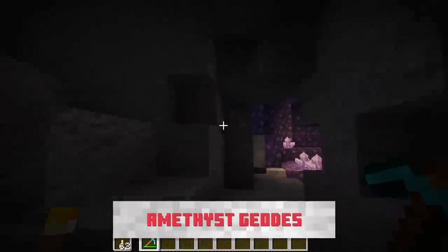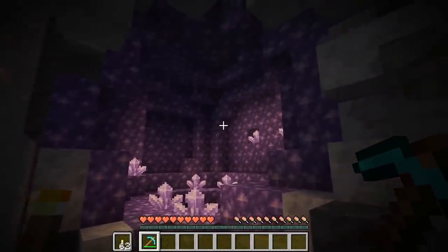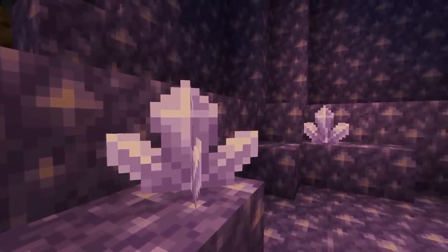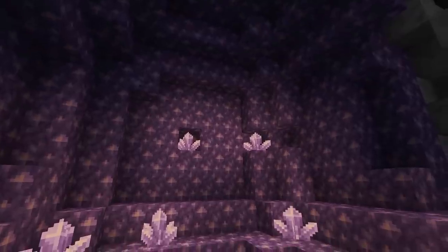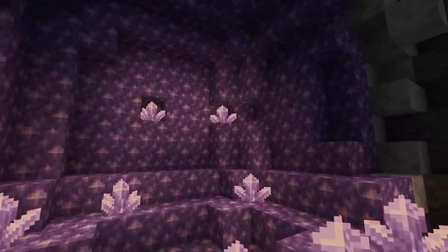The last new information revealed about caves is called the Amethyst Geodes, which are little sections of caves. I don't know how big they'll be necessarily, but they have new Amethyst blocks and Amethyst crystals. It could be a very rewarding room. I don't know if they'll be very common and I don't really know what the Amethyst is used for, but it's a new item, new material. And there are other new materials and items that we're going to be talking about later.